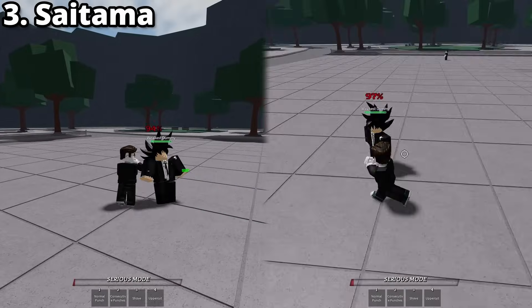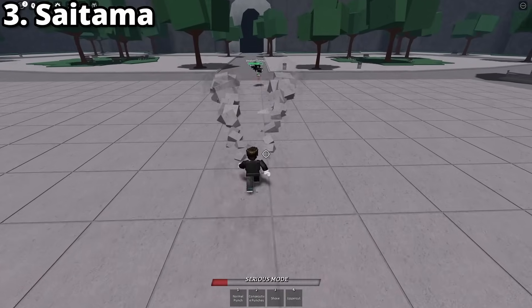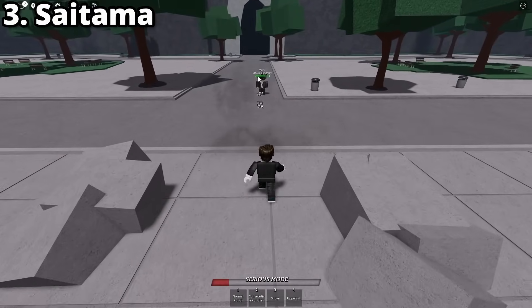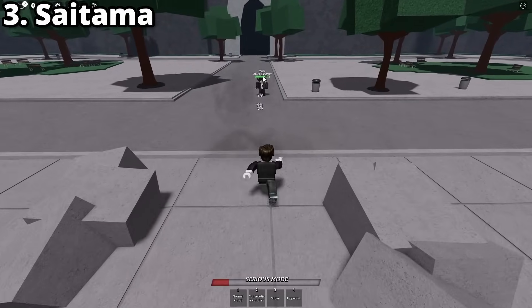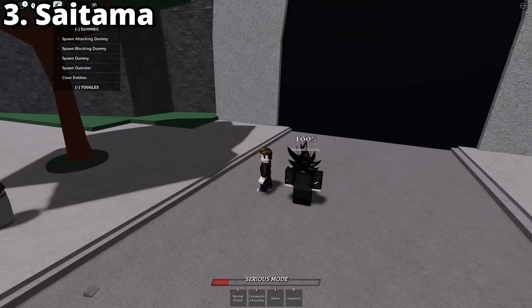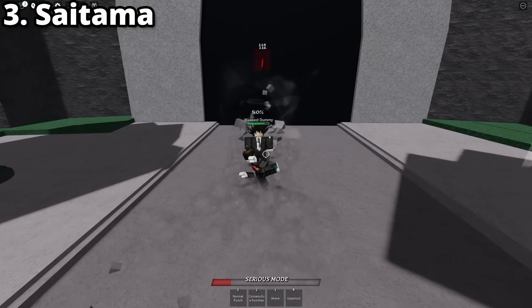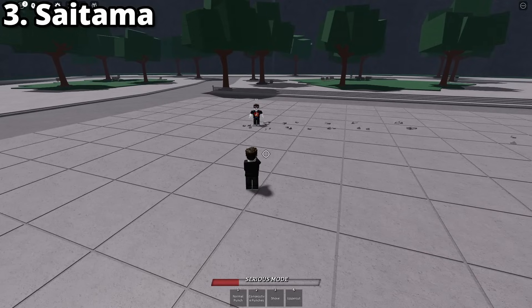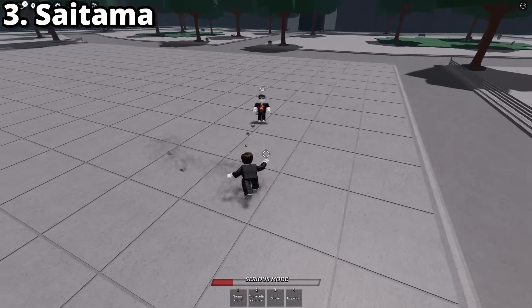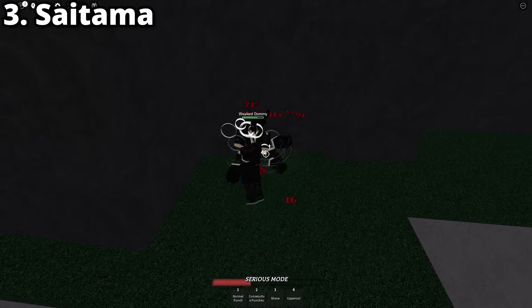Coming in third place is Saitama. His M1s are fast — just as fast, if not faster than Garo's. Normal Punch is a high damage combo ender slash utility option. When landed, it does up to 30% damage — that is the highest damage any normal move does. The damage is applied by first dealing a flat 20% damage, then if they don't use evasive, the next time they touch the ground or a wall while ragdolled, they take 10% bonus damage. Normal Punch also goes through blocks. As a utility option, if you miss a punch, Blockable Wind will still come out, dealing 10% damage and knocking the opponent back. If you land this wind near a wall, you can side dash towards them and get an M1 combo.